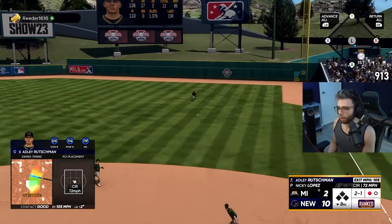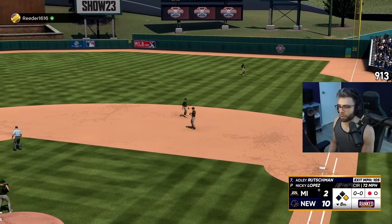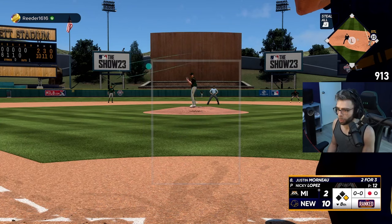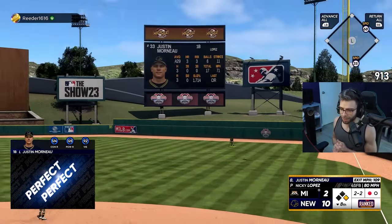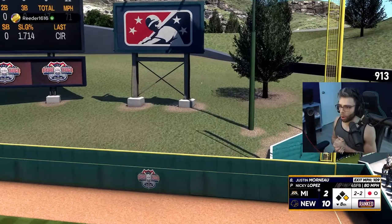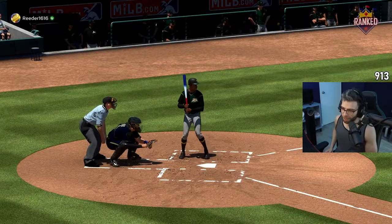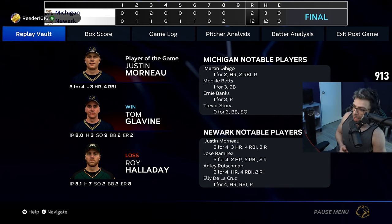Please get in the hole — thank you. I might do highlight compilations for next year if Jojo is working with me again — every time he sees something crazy, just put it in a folder. It's only a matter of time: Justin Morneau with his third no-doubter! Morneau to another area code — he gets player of the game. Three homers coming in as a pinch hitter, that's crazy.